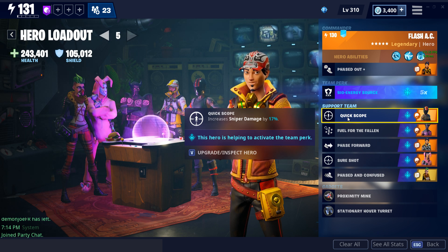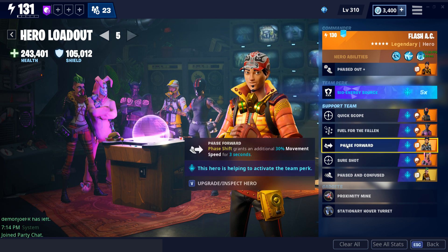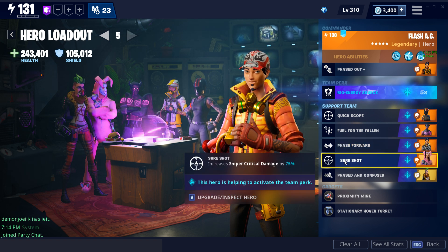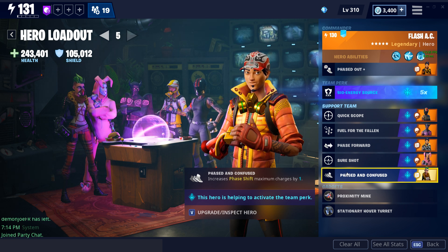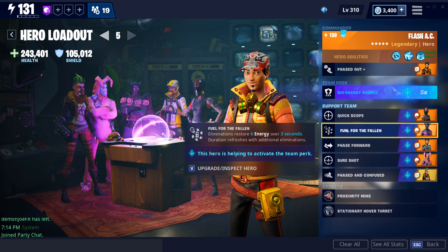In the support team, I've got Quick Scope for increased sniper damage by 17%. Fuel for the Fallen — eliminations restore six energy over three seconds, and the duration refreshes with additional eliminations. Phase Forward — phase shift grants an additional 30% movement speed for three seconds. Sure Shot — increases sniper critical damage by 75%. And Phased and Confused — increases phase shift maximum charges by one.